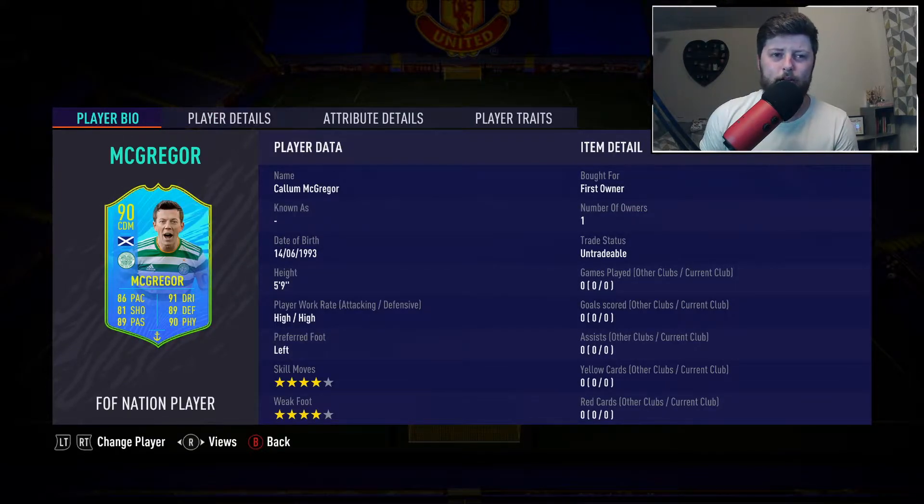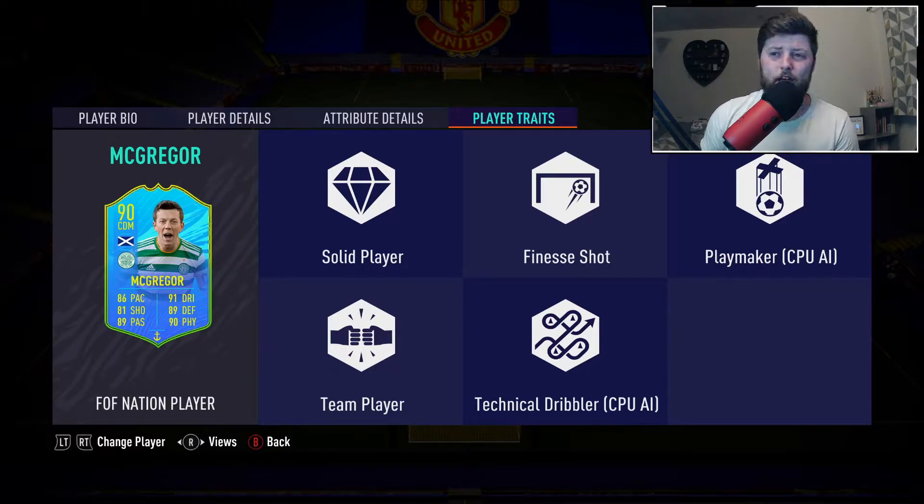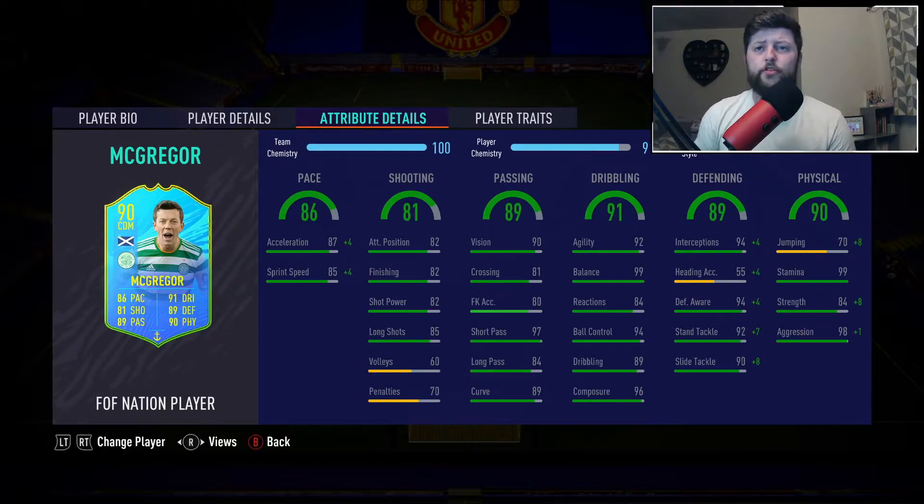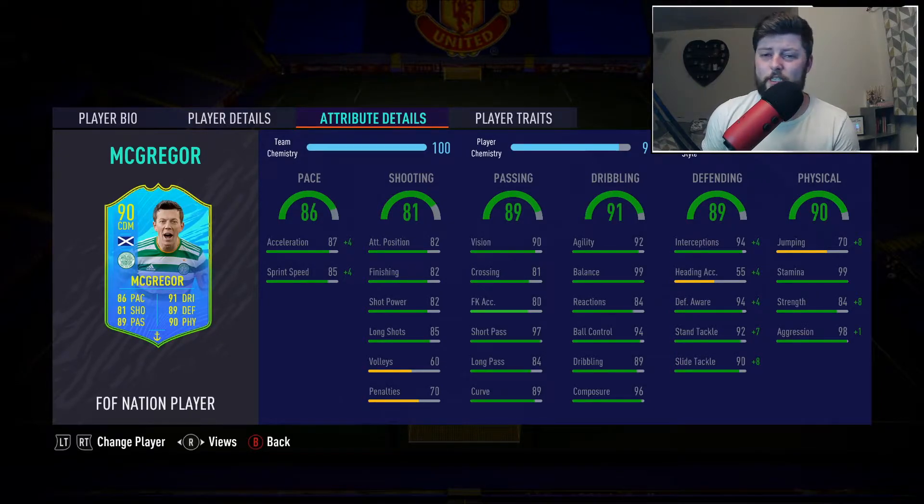McGregor is five-nine, high/high work rates, left-footed, with Solid Player, Finesse, and Team Player traits — actually the most well-rounded card of the three in terms of stats. With the Anchor chemistry style giving a plus five at 10 chemistry, his defending would go up to 95 with a plus six and physicals up to 96.